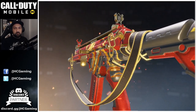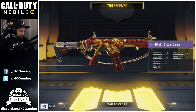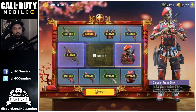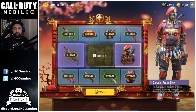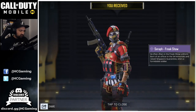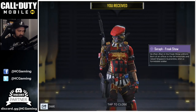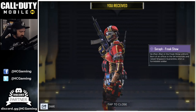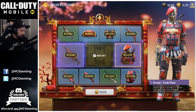We're almost done — probably the weapon, then the skin on the last roll. Nice weapon by the way. I've seen a lot on social media about it — some guys say it's pay-to-win a little bit, but the mobility is a bit slow, so for ranked multiplayer if you play Domination with low mobility, I don't know. But I heard it kills pretty fast. And the last one for 3,500 card points is the Seraph Freak Show skin — very nice, probably one of the most beautiful skins in the game, and that's why I decided to buy this Lucky Draw.